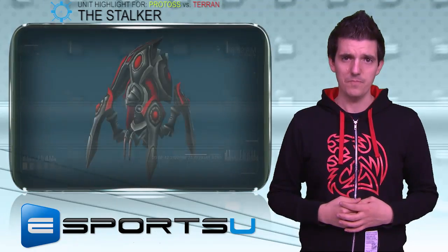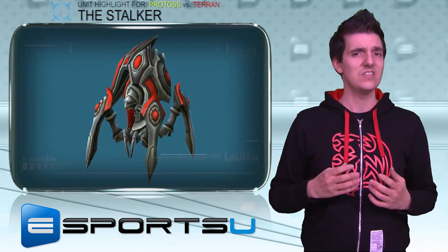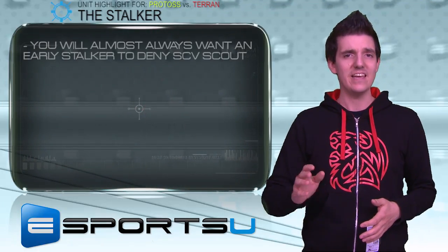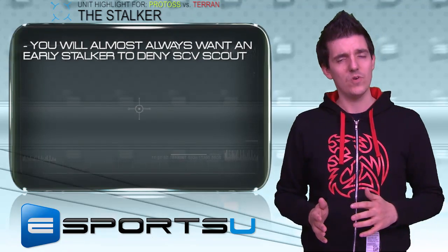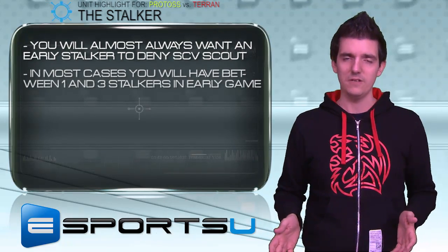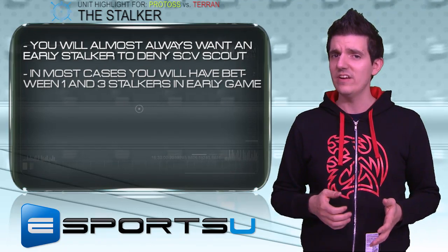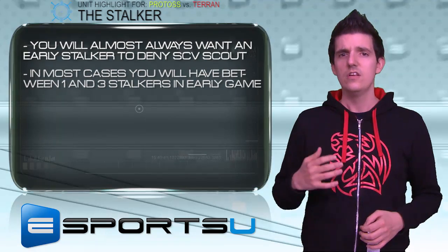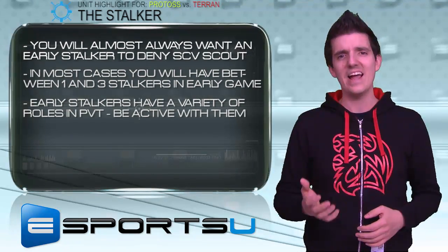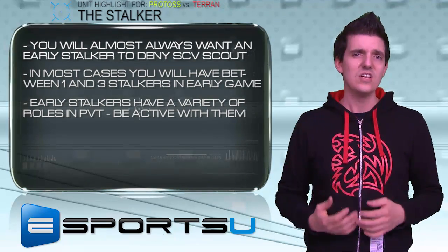Stalkers are very important against Terran in the early game. The Stalker is going to be the first unit that can actually get the SCV scout out of your base — before that, the scouting SCV is going to be able to see absolutely everything. So with that first Stalker, almost every single game, you will chronoboost it out to kill off the SCV. Based on your build, you're going to make between 1 and 3 Stalkers in the early game of PvT. With those 1 to 3 Stalkers, you'll scout the map, micro against Marines, take watchtowers, and stop your opponent from scouting you. Stalkers really deny your opponent's scouting, which is crucial because Protoss has to hide their strategy — if it's completely predictable, Terran can counter it very easily.